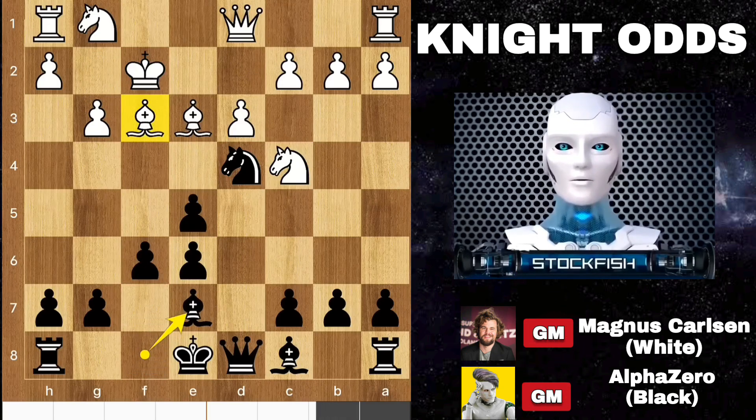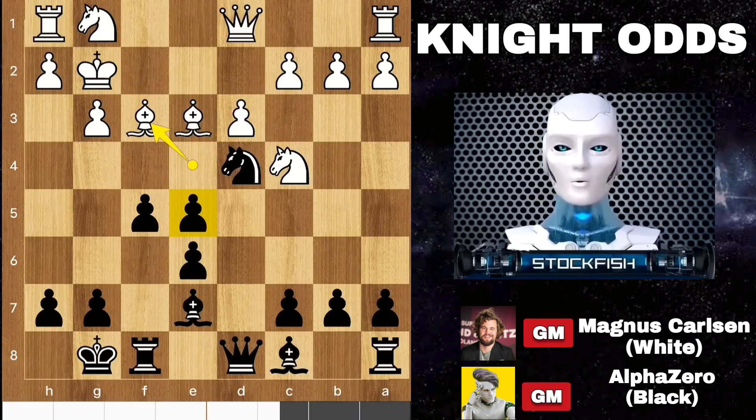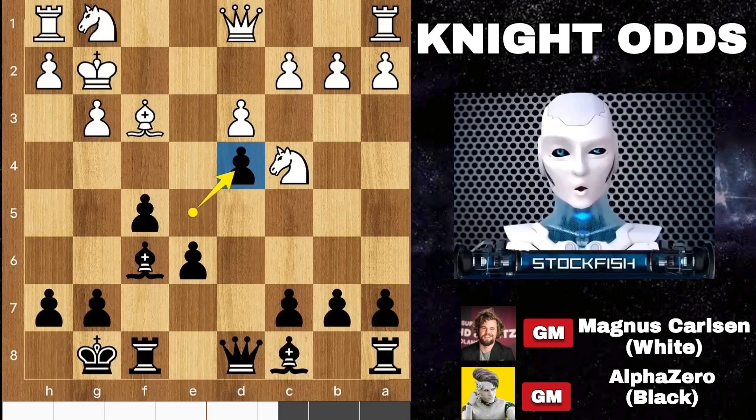Bishop e7, and now knight takes bishop is coming, so bishop here. Castle. Alpha wants to build his kingside pawn structure with f5. King slides, f5. Bishop backs and the knight is targeting the pawn, so bishop goes to f6 to protect it. Magnus takes the knight, e takes d4, and these center pawns and key pawn are quite good.